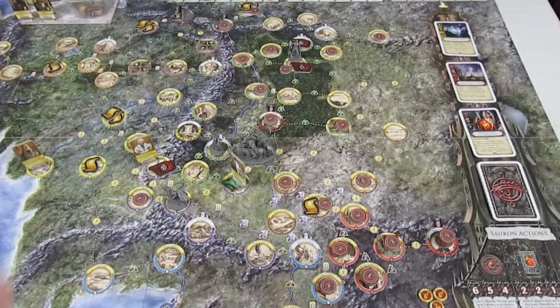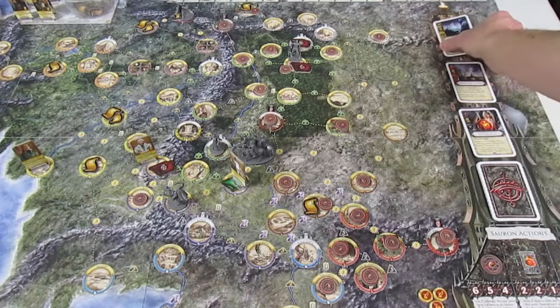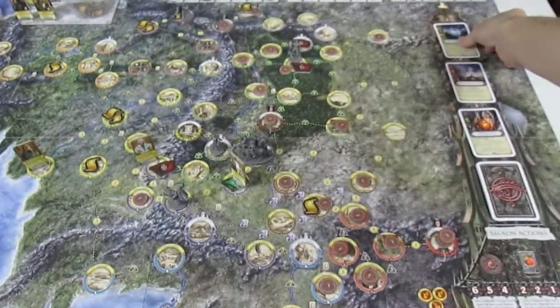He does not have enough favor tokens though to get rid of the number 1 plot, which would be a Promise of Rings. The Promise of Rings needs 3 favor tokens to remove it, so it will remain in play.